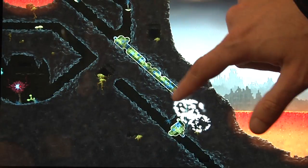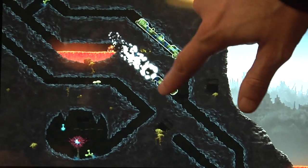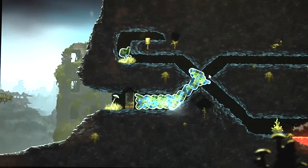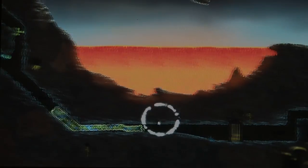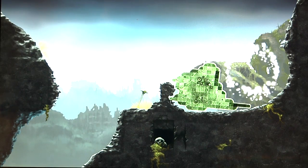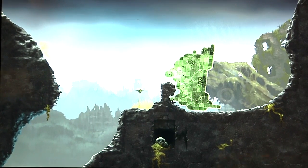Right now we have it running on the iPad and on Windows — this is actually a Windows 8 machine. The basic idea of the game is that you control this blob of fungus-like material that likes to regrow itself. My only control is by using the mouse: I can destroy parts of the fungus and it will regrow in other directions. And I move him that way.